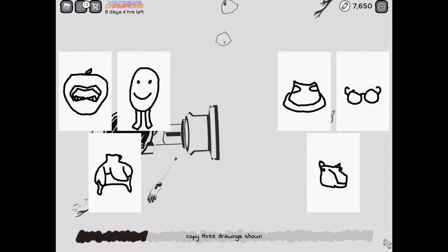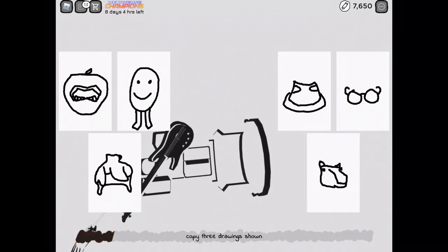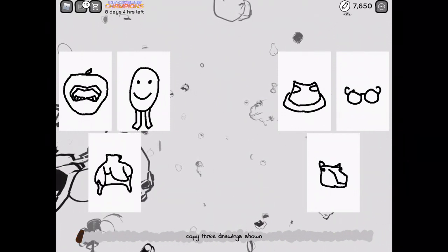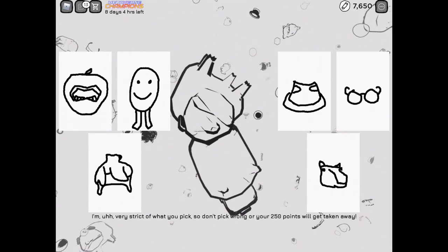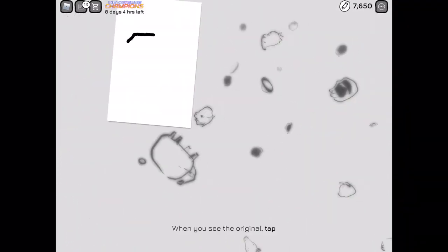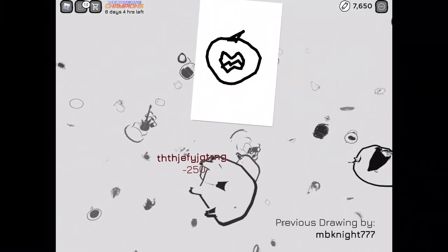Okay, now let's just play until everybody copies their drawings. Is it taking a long time? I'm very strict about what you pick, so don't pick wrong or your 250 points will get taken away. So if you pick wrong, you lose 250 points — that's a lot. So now I'll try to find the right ones. You can watch this video and remember these ones. If they're not in there, sorry, I'm going to try to find the wrong ones.